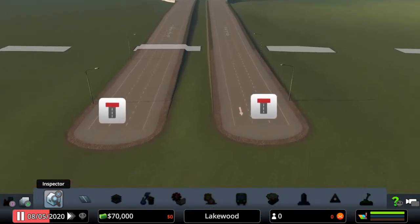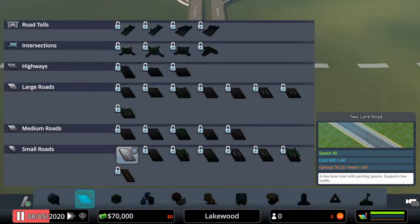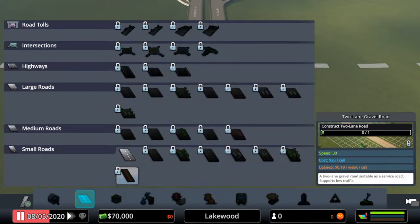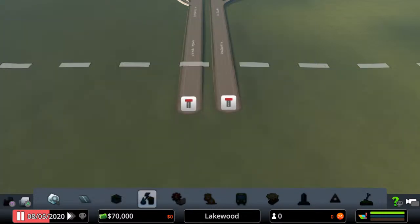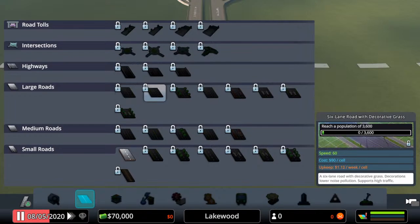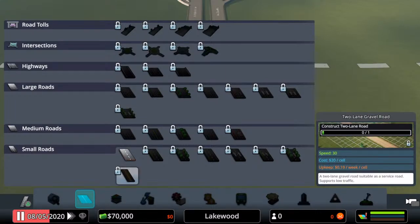We have our highway coming in and going out — two one-way roads. We have to connect these before we do anything. I just discovered: if you push up on the D-pad, it brings up all of the roads! Wow, I didn't know that! You can see all the different types of roads and all the information at the bottom — how much they cost, what they'll do. The only one you have access to when you start is the small road.